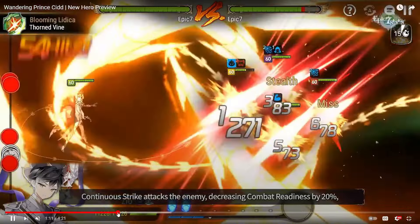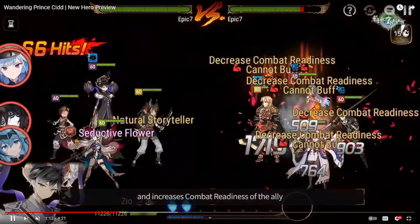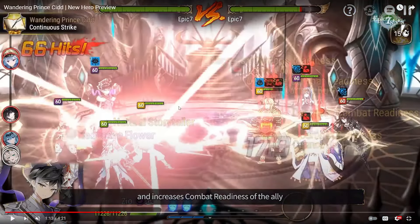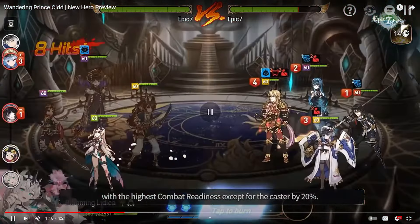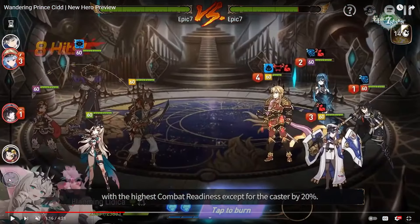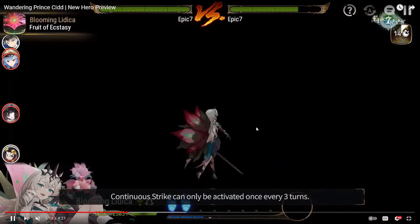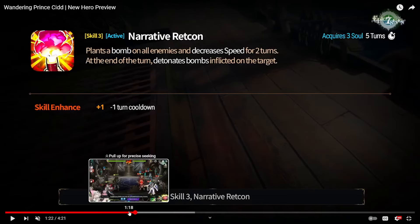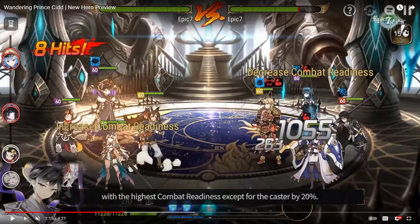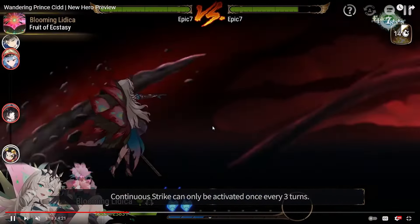For example: Blooming Lithica uses her AoE attack, and after the CR push-back from that, Sid hits Politis because Politis is next in line from the enemy side — pushing her CR back by 20%. Then Blooming Lithica, who was next in line on our team, gets pushed up by 20% so she can take the next turn instantly. That is how it works — a pretty strong ability, mostly because it's passive, so you don't have to actively use it. The damage isn't that great, but the damage mostly comes from his S3.